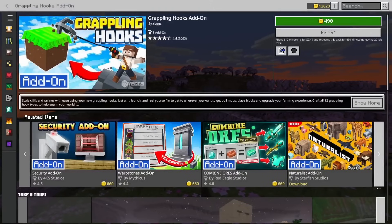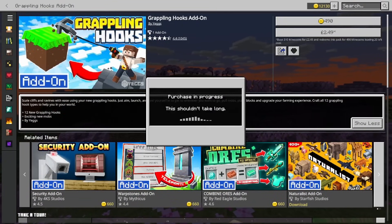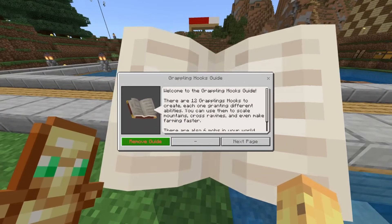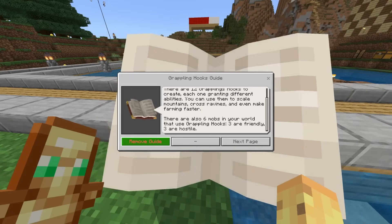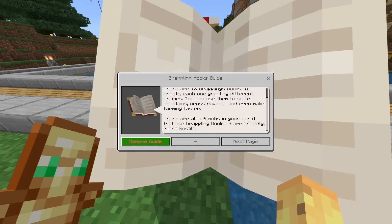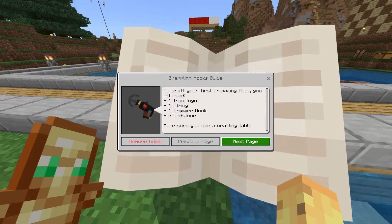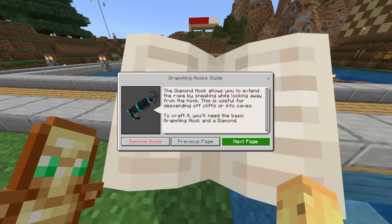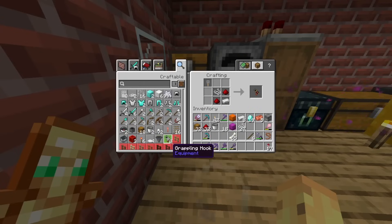On the marketplace you can find something called the grappling hooks add-on. This is something Mojang themselves made for an April Fool's joke once, so I'm curious how much better a full add-on version for three pounds can be. There are 12 grappling hooks to create, each granting different abilities. You can use them to scale mountains, cross ravines, and even make farming faster. Six mobs also use grappling hooks — three friendly, three hostile — and you'll need iron, string, tripwire, and redstone, which is already more accessible for people who aren't in the late game.